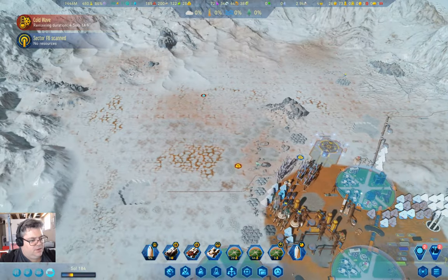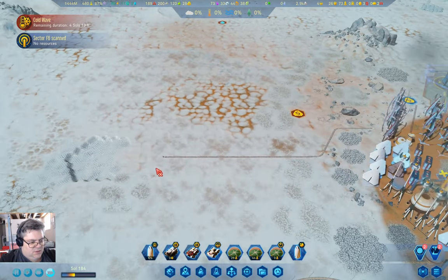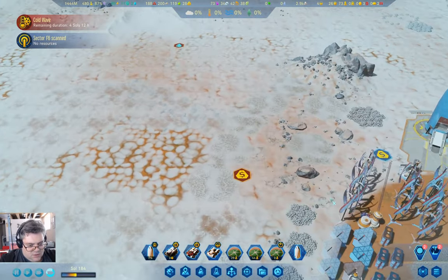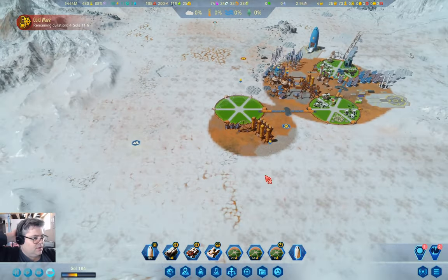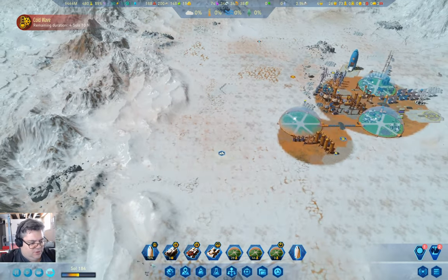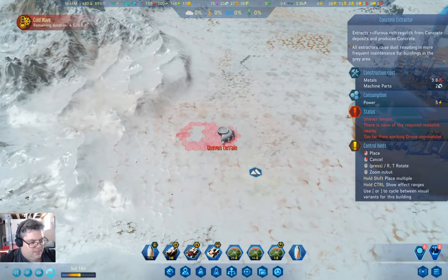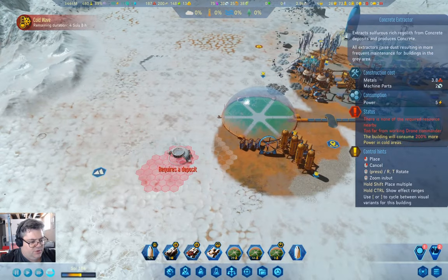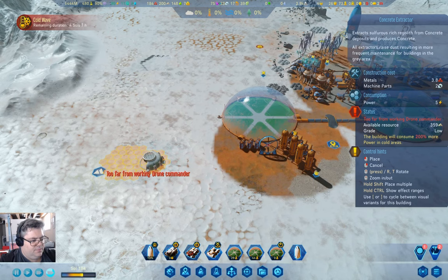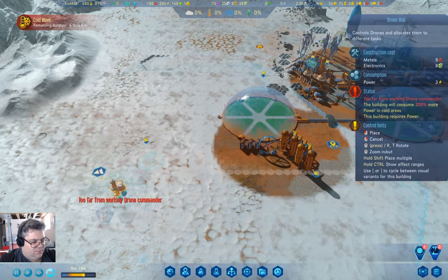You can land. Now we can go ahead and get rid of the wire here that we don't actually need. This has more concrete, so I'm going to build an extractor there. Too far from drone commander. So we'll do that, and we'll also build — we have the tech — we can build a drone hub.